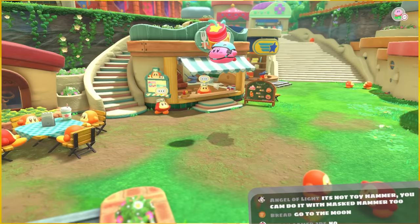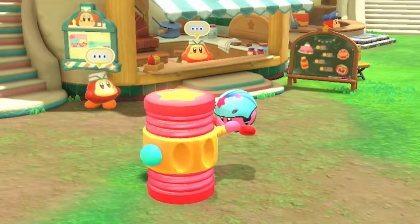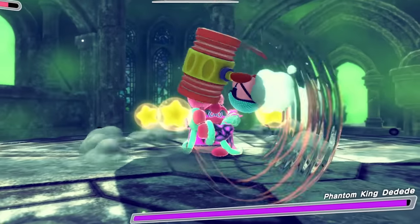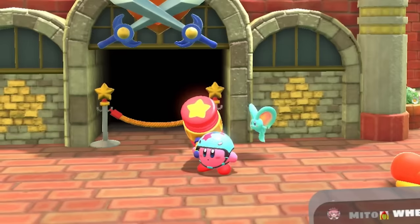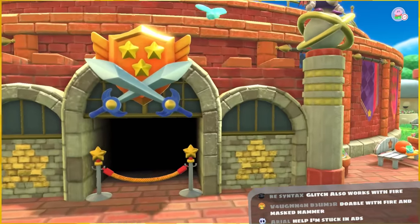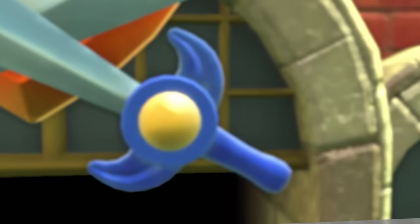The glitch goes something like this - it works! You can make Kirby go absolutely flying with the toy hammer bug. Oh my god, no way!